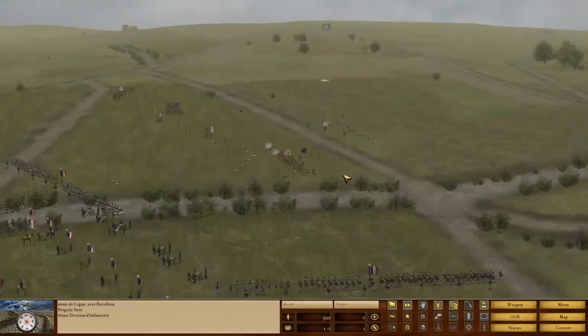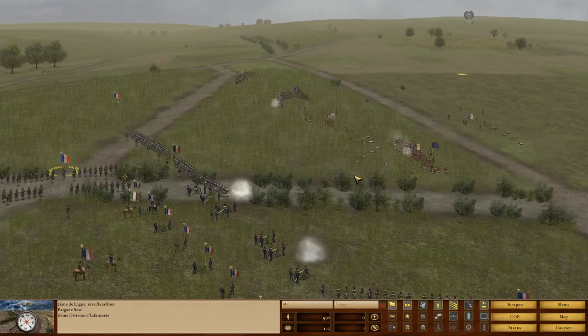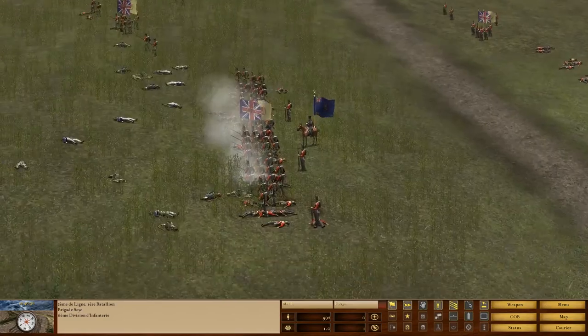And on top of that, for the first time in the series, Scourge of War comes with a campaign layer — a strategic layer in order to link all your sandbox skirmishes together.